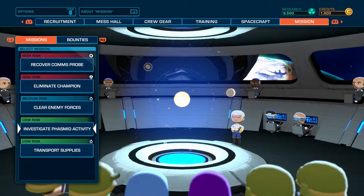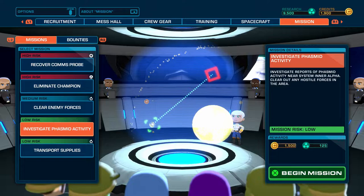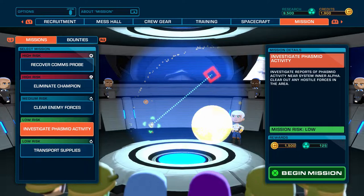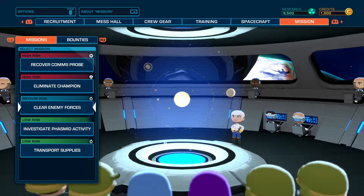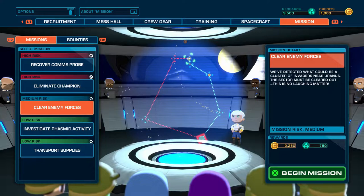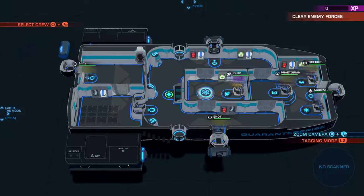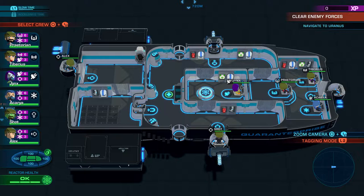Watch him die in this episode. It's only five armor — I don't think there's any protecting him. For the missions, we have one we haven't done yet that's a low risk with only one jump, which could be quick filler content. We're going to do the clear enemy forces mission — it's the only medium risk available. I don't think we're ready for high risk yet.